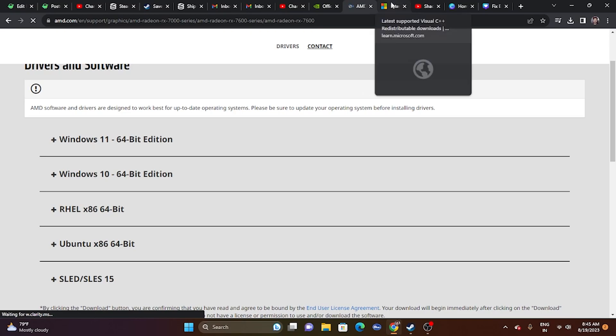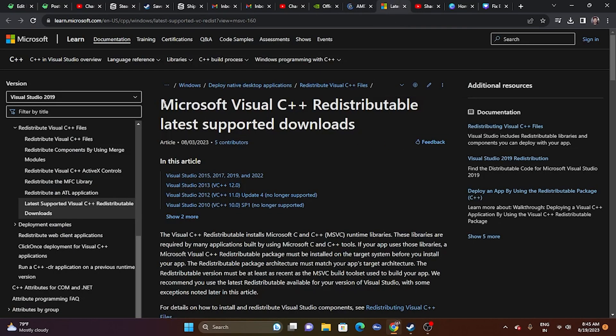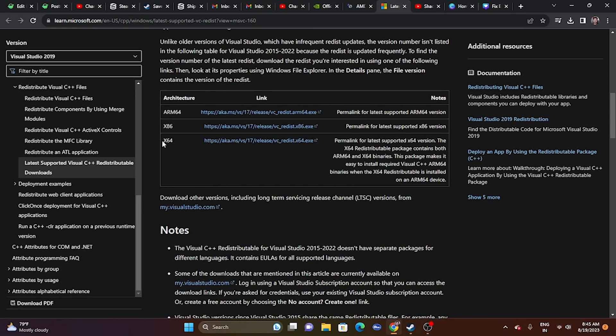You can also try installing Microsoft Visual C++ redistributables — this has worked for many users. A link will be provided in the description. Download the x64 version if your system is 64-bit, or the x86 version if it's 32-bit. Install it and restart your computer.